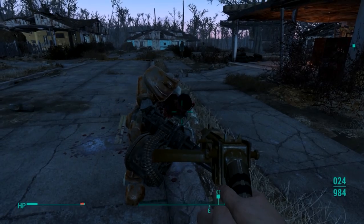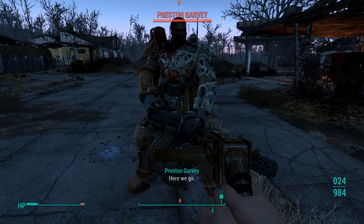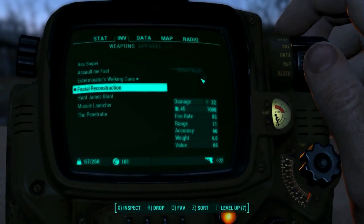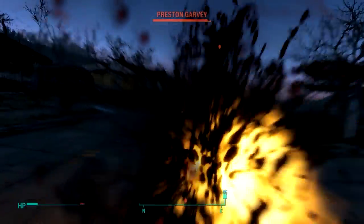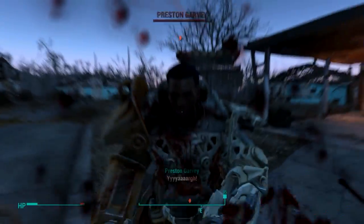That does it for all the rifles in Fallout 4. There's not a whole lot of different modding options for them compared to the pistols, but it is possible to create a few different types of weapons and customize them to your liking. I obviously like the Penetrator the most because it shoots spikes. You could say that it's not really a rifle, more like a special weapon, but I say let it be a rifle if it wants to.